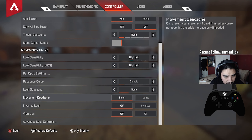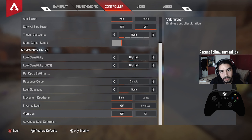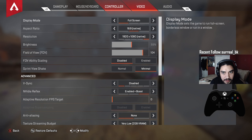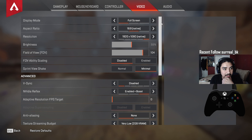Look dead zone: none. Movement dead zone: small. Invert look: off. Vibration: make sure to turn that off. Advanced look controls: I don't play with ALCs anymore — I used to, but this is not an ALC video.